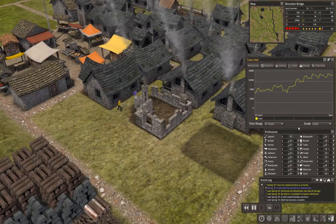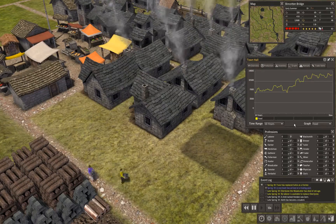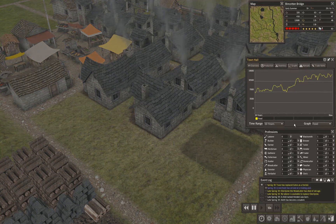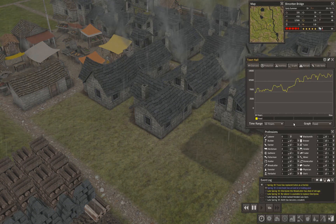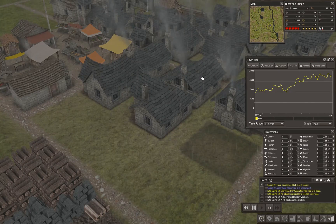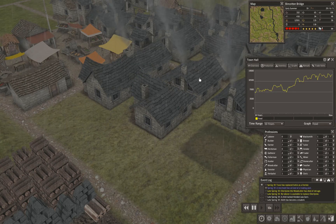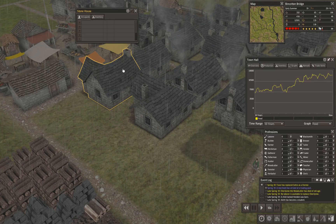One house just came online. People should move into these houses relatively quickly. Second house came online, but nobody's moving into the second house — maybe we don't have enough young families. It's better to have the house than not. I don't think an empty house consumes anything, so we'll have a couple of extra houses. That shouldn't hurt anything.